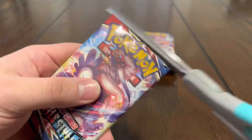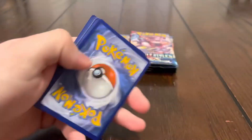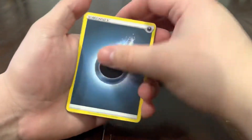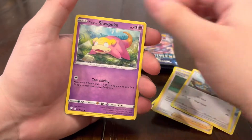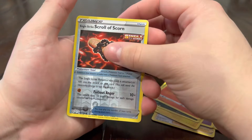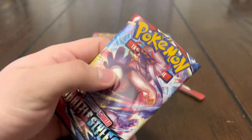We got four V's and a full art — we're not doing too great right now, five hits total. Hopefully it's not a six-hit box because that means we only got one hit left. But we're definitely due for something else. We got Glameow, Slowpoke, Yamper, Murkrow, Salandit, and a Clodsire.